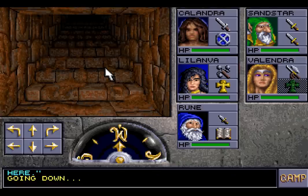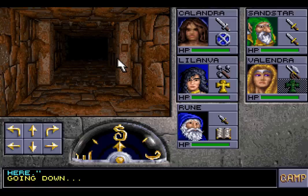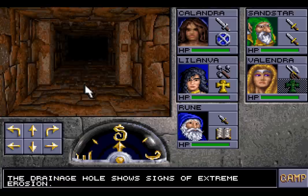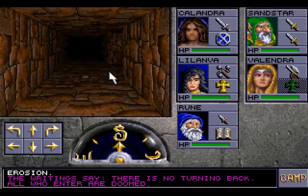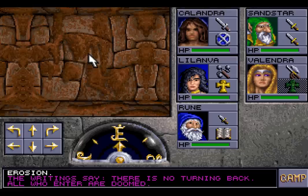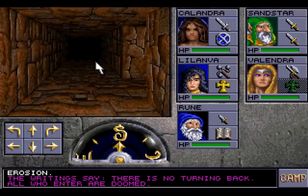We are here. There are stairs that lead up, which is fine. And there is a door. The drainage hole shows signs of extreme erosion. The writing says: 'There is no turning back. All who enter are doomed.' Oh, how cheery! It's not like we haven't read something like that before. We should heed its warning, though. Well, that's not good — we are indeed trapped. And I imagine if we'd have stepped forward, that would have closed behind us anyway.